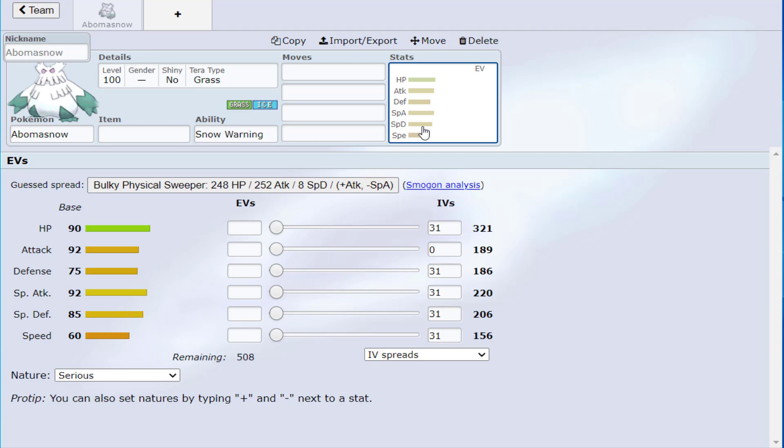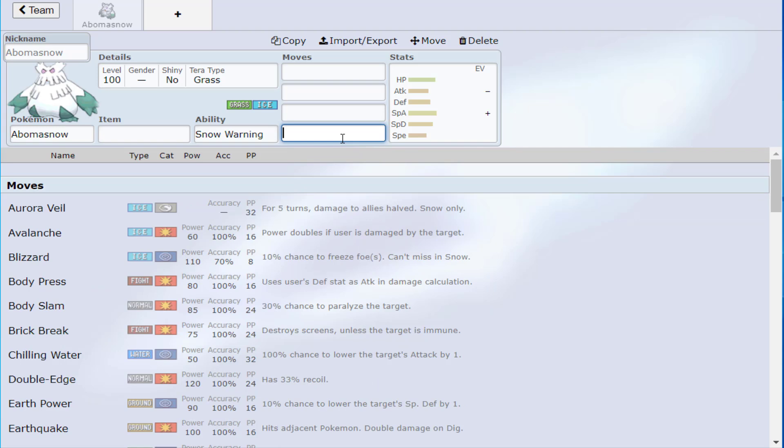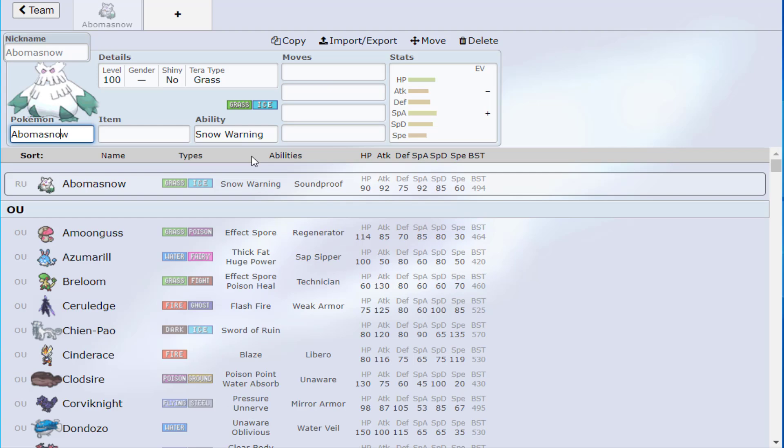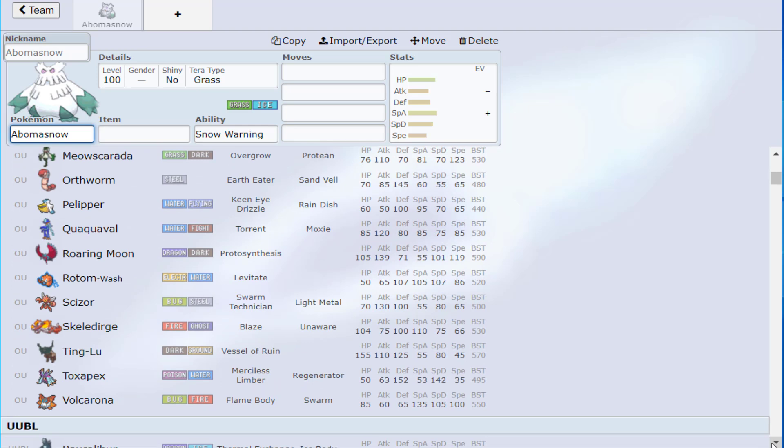From a moveset standpoint, Abomasnow has pretty even-keeled stats — nothing really stands out. Its Attack and Special Attack are the same, going up to 283 with a boost, or around 309 to 311 with Tera. That's not great in comparison to other options. It's also weak to seven types: Fire, Steel, Bug, Flying, Fighting, Poison, and Rock, and it resists Water, Grass, and Ground — only three resistances against seven weaknesses.